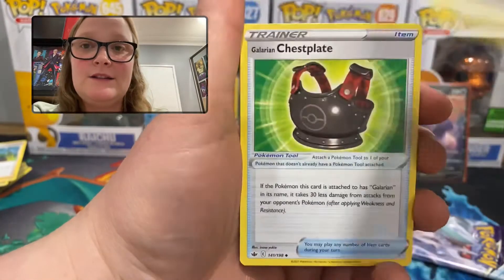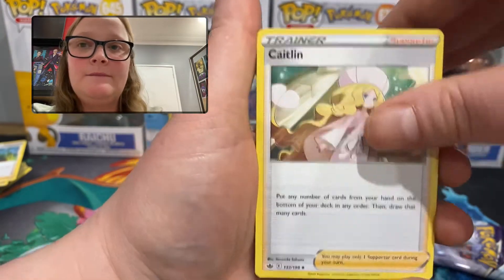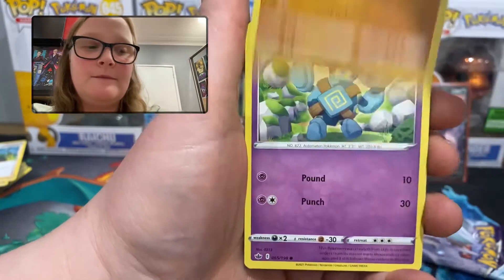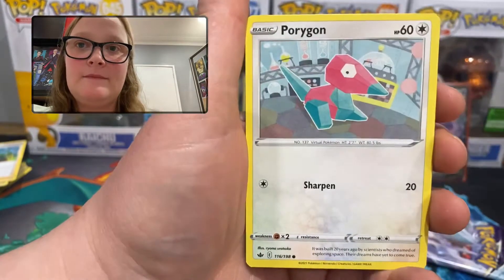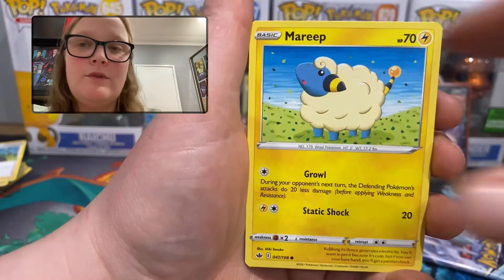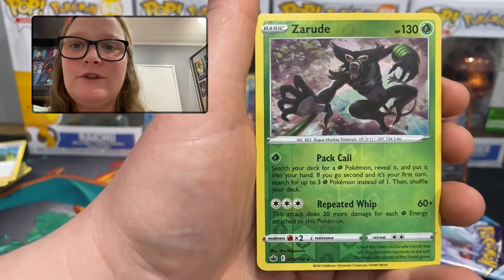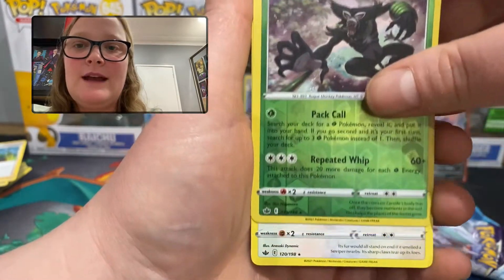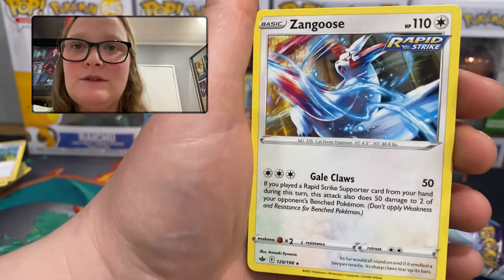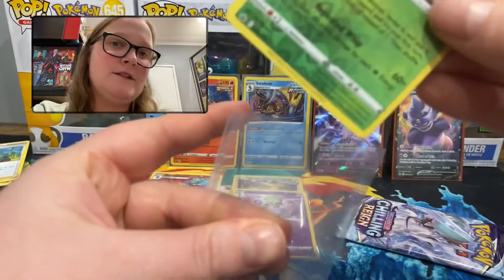Pack seven: dark energy, Galarian Chestnaught, Caitlin, Cacnea, Crabrawler, Gollett, Porygon, Grookey, Mareep — another reverse holo rare, very cool — this one is a Zarude. And the rare is a regular rare Zangoose. At least there's a sleeve for this one.